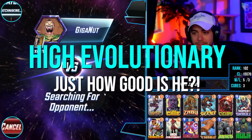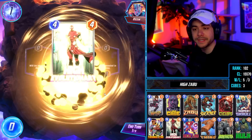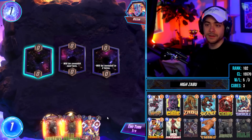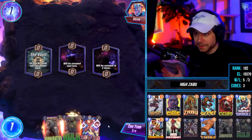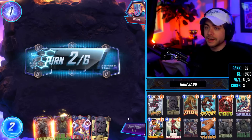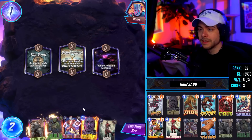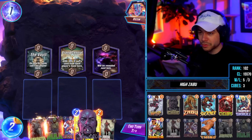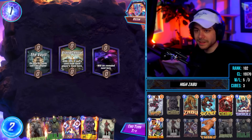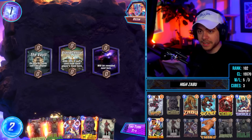High Evolutionary finally came out and we tried several different builds — this was the one that performed the best for me on day one. There's still room for improvement. If you're missing iron lad, enchantress might honestly be better. Iron lad wasn't performing super well, but he can hit things like Thing, Hulk, Super Skrull, or Cyclops — pretty good to hit most things. But he can also hit High Evolutionary or Shang-Chi, and those are kind of bad hits.